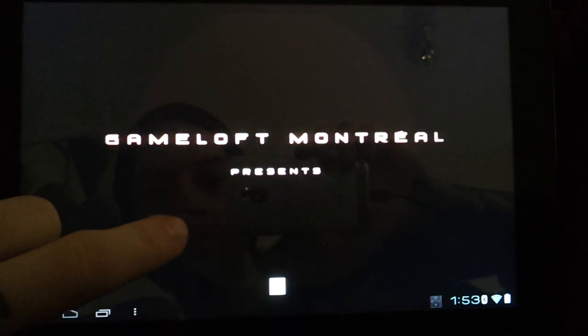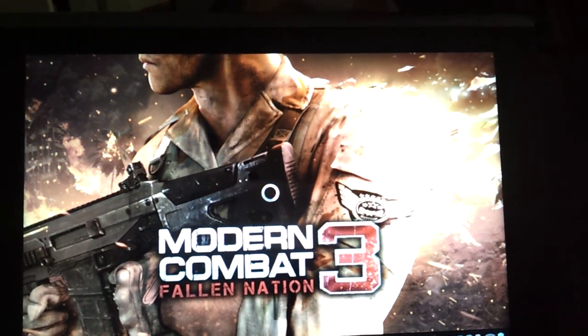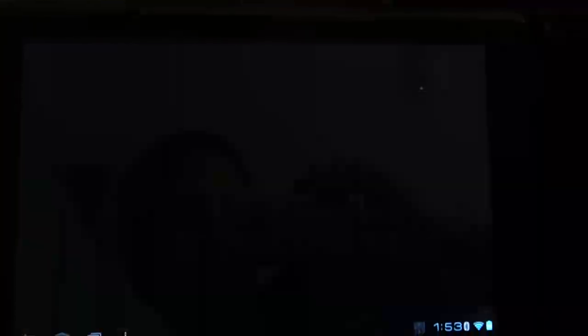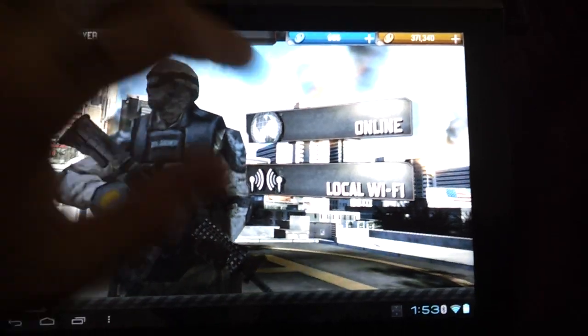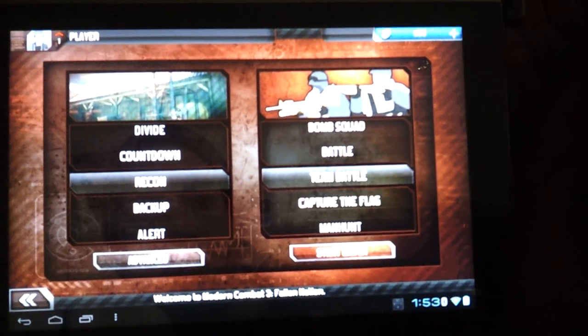So, for Modern Combat 3, I will open it up. I wish I knew how to video edit so you don't have to sit here and watch this. What I do is skip this stupid intro. Sorry for the shakiness, I couldn't prop my phone up. I just felt like doing this real quick. I'll just go to multiplayer, we'll go to local wifi so we don't have to wait for anyone to join. Go to create match, start match.